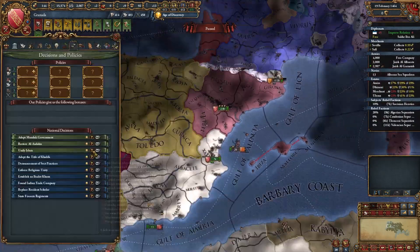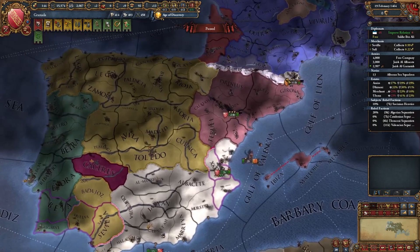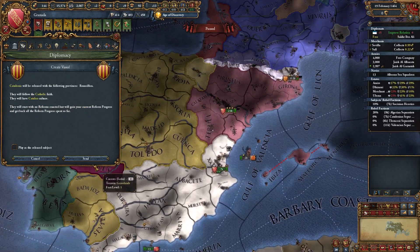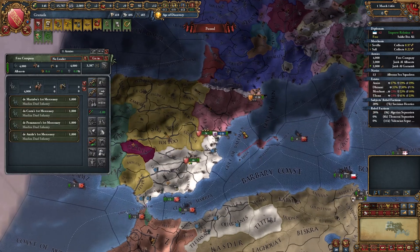Aggressive expansion exists, unfortunately. I took these provinces first because I need them to restore El Andalus, and second just to deny France from taking Aragon. I'll release Catalonia — in the next war, I'll feed it some provinces. Now France shouldn't declare on Aragon.